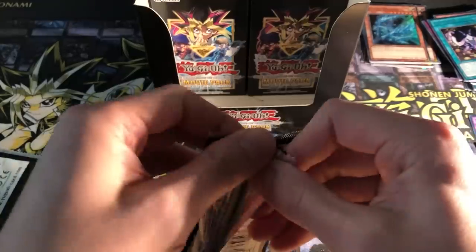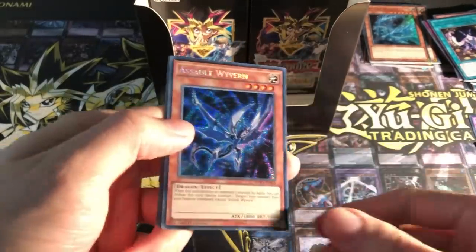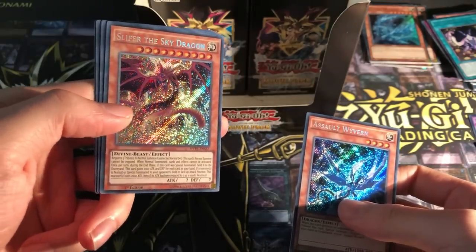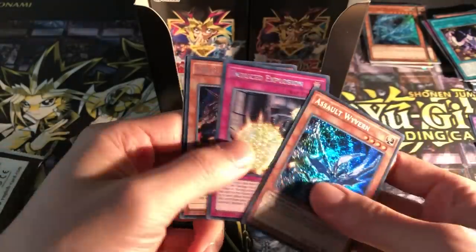I'm just separating all the Magician Girl cards and Blue Eyes ones as well. I just like those cards in general. Assault Wyvern. Oh, Scythe of the Sky Dragon — Secret. Nice. Doesn't look as nice I guess because it kind of goes over the top of it a little bit. But that's cool still. Induced Explosion, Lord Gaia the Fierce Knight, and another Kiwi Magician Girl. Is that our third one?